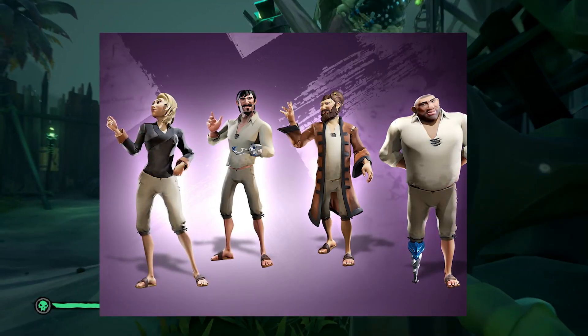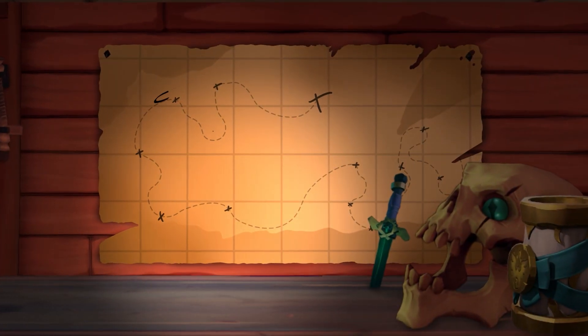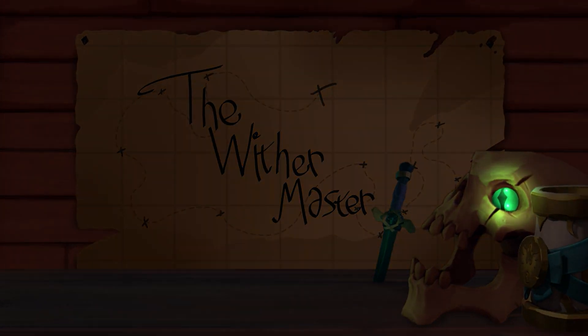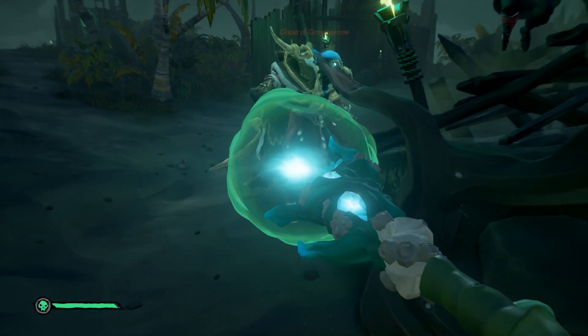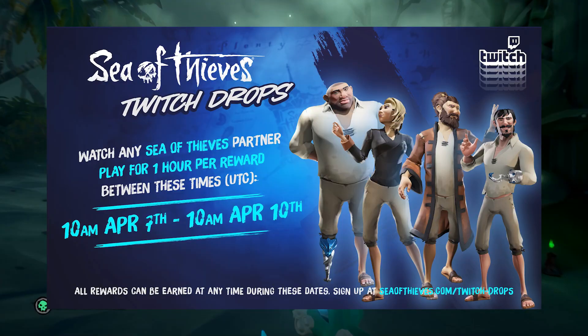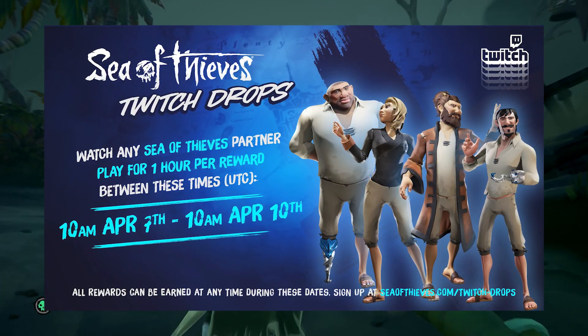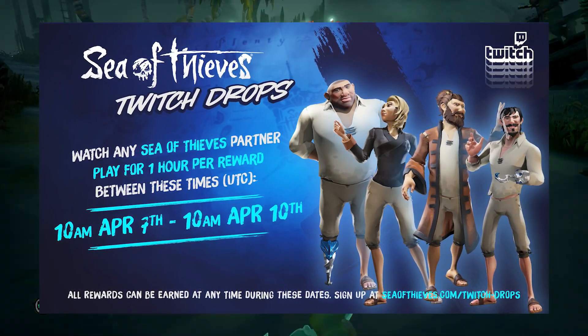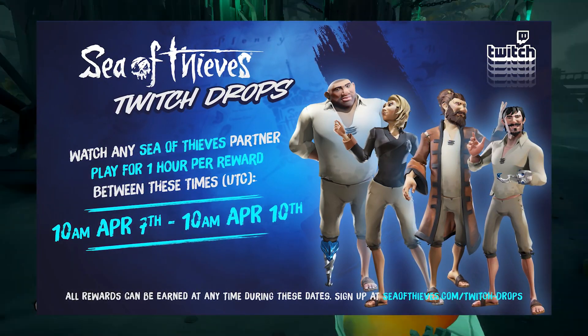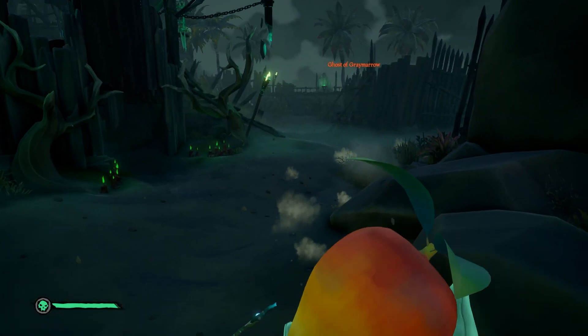Today I'm going to show you how to get the Eastern Wind Sapphire shirt, jacket, peg leg, and hook. Sea of Thieves is launching yet another Twitch Drops, again for the Eastern Wind Sapphire set. This time we'll be getting all of this. This drop will be available from 10am UTC time April 7th until 10am UTC time April 10th, which means there's exactly two and a half days or 60 hours to get the drops.